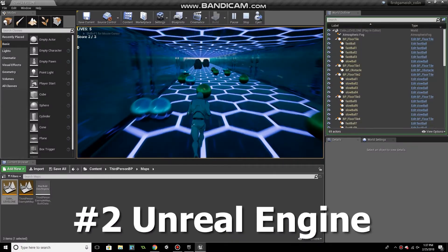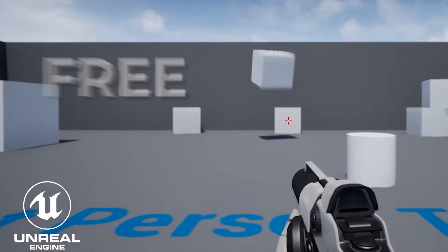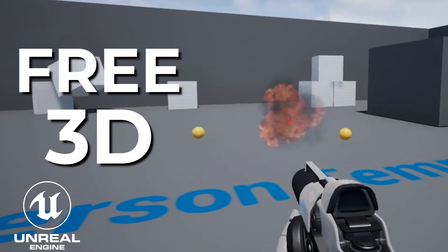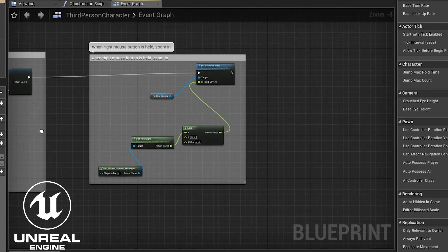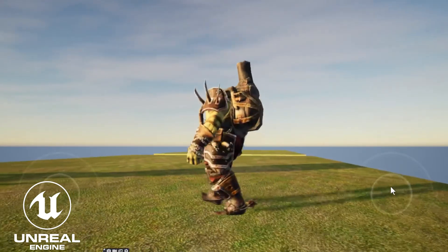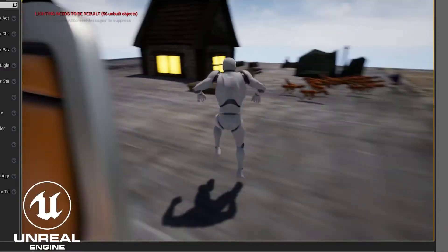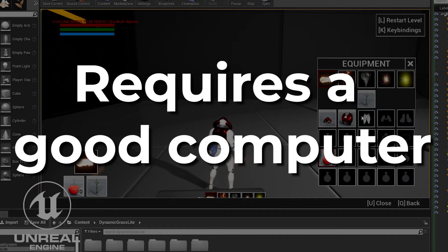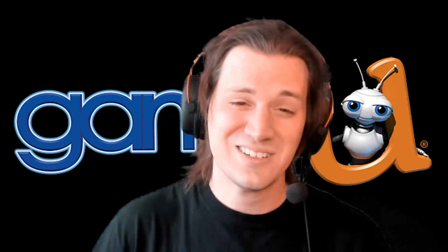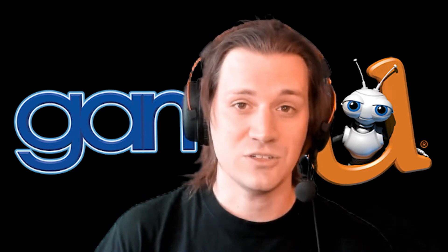Number two is Unreal Engine. It's a free 3D and 2D game engine with visual coding — what they call blueprints — and a robust character controller that comes with the engine. Now it's the heaviest engine, so it requires a decent computer to run. And 2D support is meh — you'll have better offerings of 2D with some of the things we've already mentioned.